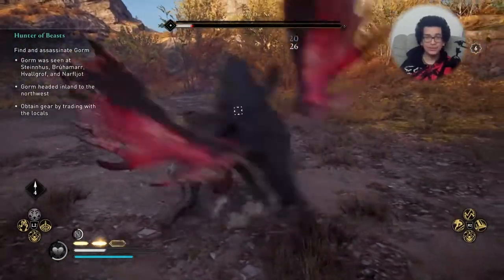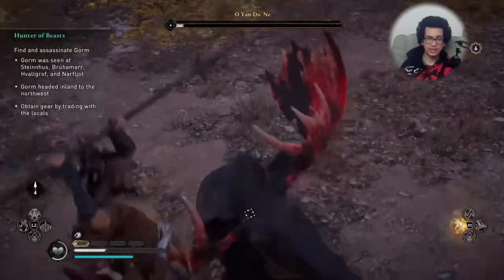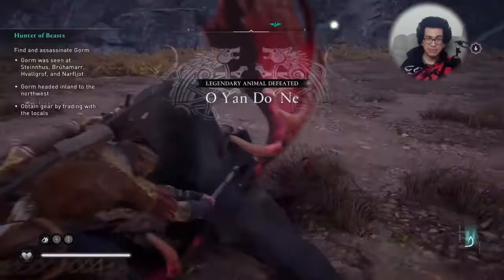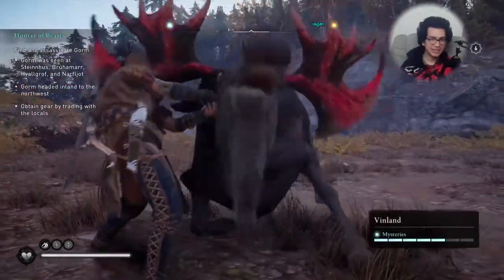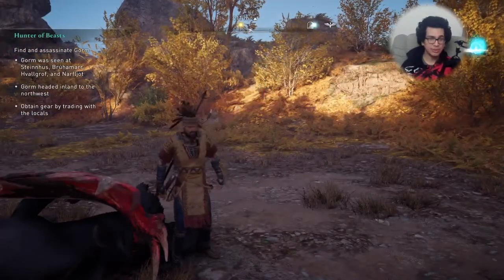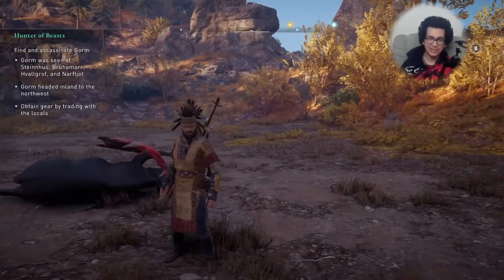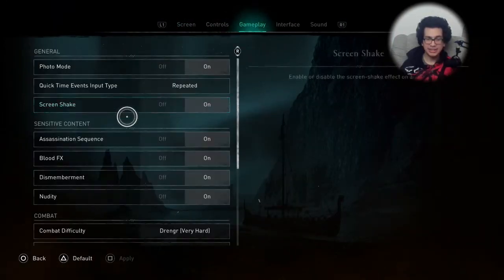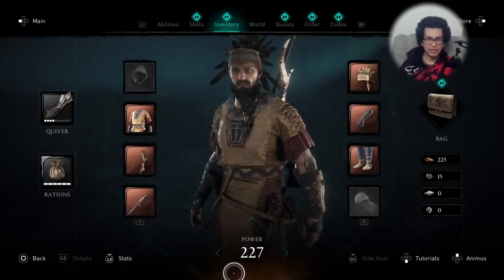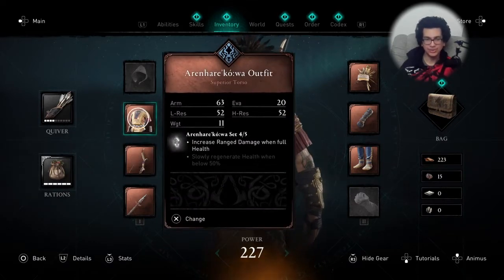I hope this video was helpful for you guys. The key points were the Focus of Nornir ability and having the two skills — Grit and Last Chance Healing — which can make this fight so much easier. Let me know how it goes in the comments. These tips are pretty basic since there aren't many complex mechanics here, besides recommending what you should have, like a spear, some gear, and make sure you buy the bow, guys.